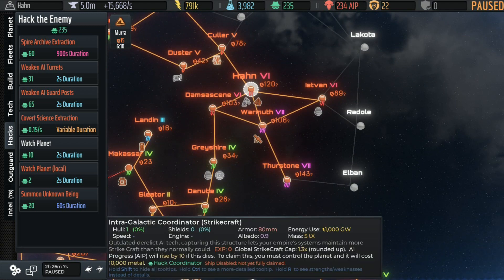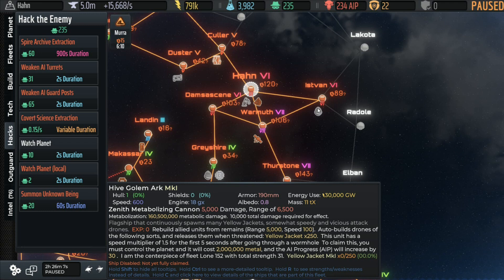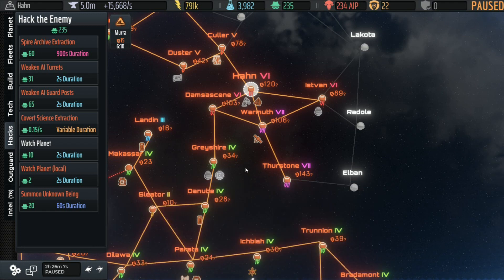We've got another coordinator — this one's for strike craft. That means all of our fleet ships that are not frigates — the strike craft — in all of our fleets will get an increase. That's the mobile ships like the Parasites, the Fusion Bombers, and the V-Wings. And there's another Golem — another Hive Golem. We can grab a couple of them if we want; we won't bother with both.